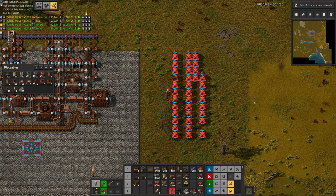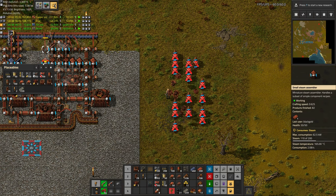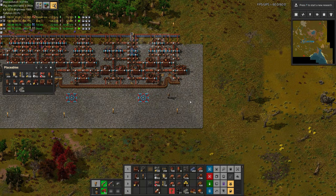Greetings, Marsh here, and welcome to episode 6 of my Industrial Revolution 3 playthrough. In this episode, we are going to finish up with automation, which will allow us to start building the complex machines, such as the ore crushers, that we need for our new ore crushing setup. Enjoy!